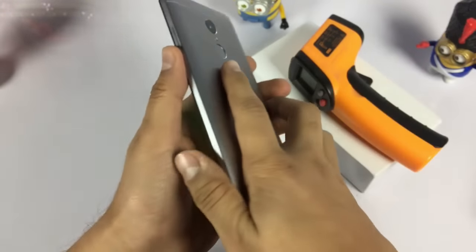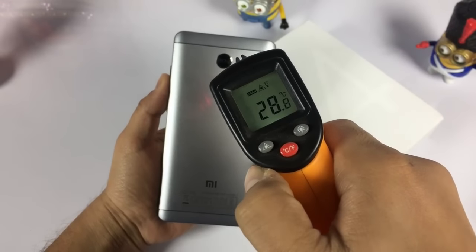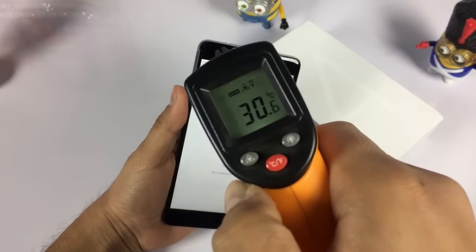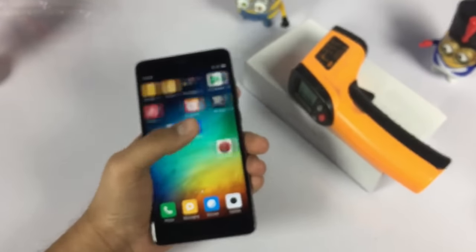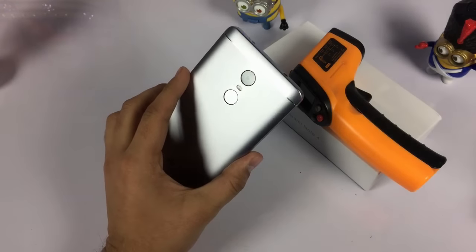After playing Asphalt and other racing games, let's test the heat temperature — it is almost the same, 28 to 29°C at the back and 29 to 32°C at the front. Overall, the device won't heat up much. Almost all games can be played on the device without any complaints regarding heating issues, frame drops, or lag.